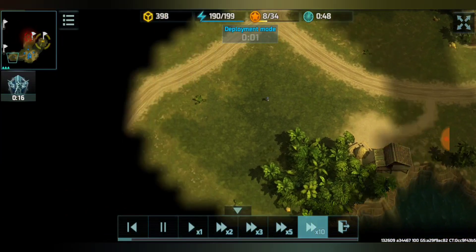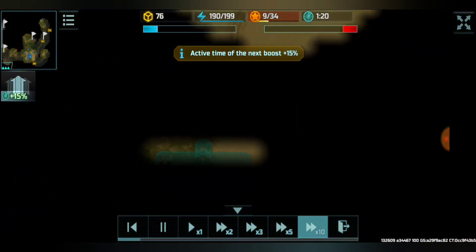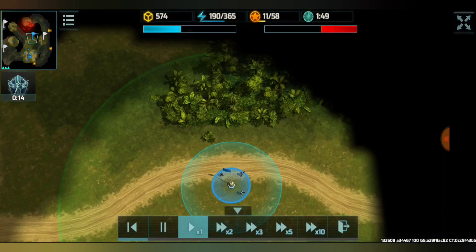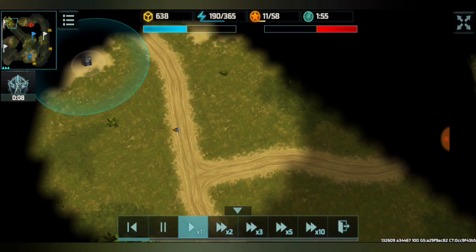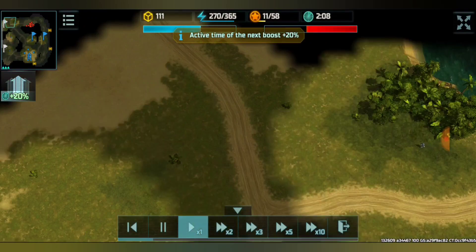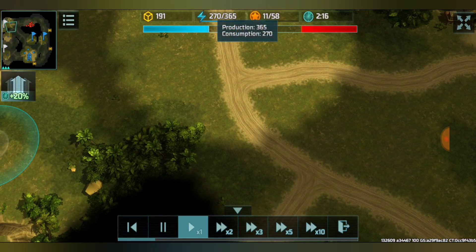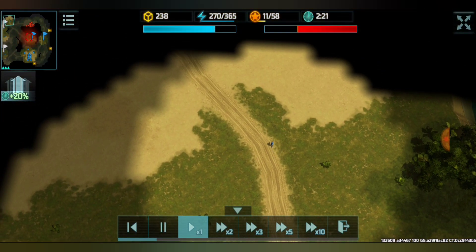There are four flags on the map, and signs showing where units will come from. One flag has already been captured. Above you can see two bars showing troop preparation — troops arrive once the bars are filled. You can accelerate the filling of these bars by capturing flags. With two flags under control, my blue bar fills faster than the enemy's red bar.